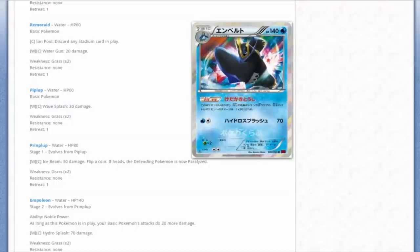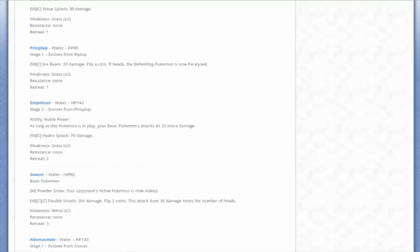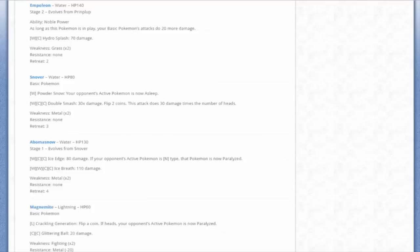Not Seismitoad EX. I thought the Toad was dead after Virbank was gone, but we might be seeing the return. Toad is already making a return in Giratina decks. Toad has a shot at getting shut down hopefully, but it is good for everything else too - Noble Power is good for everything, so I still think Toad could be combated.